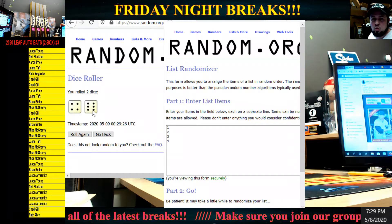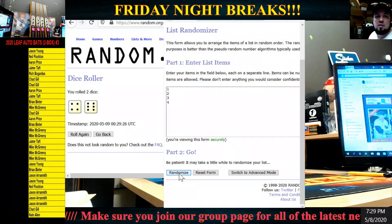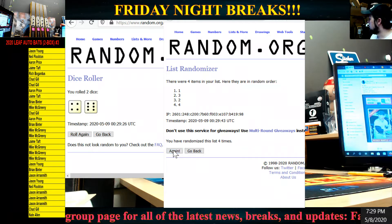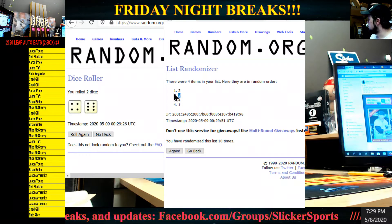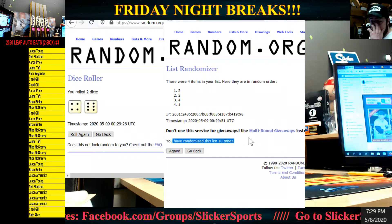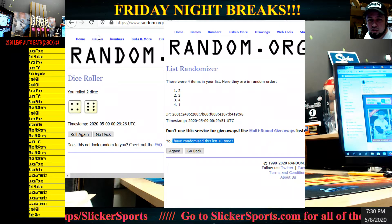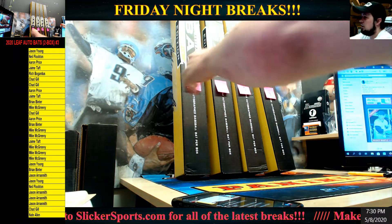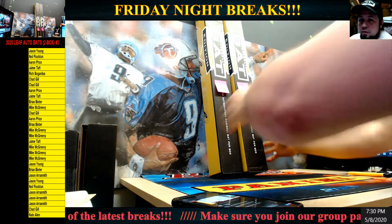Ten times. We have four and six, so the top two on ten will be for break number three, and then the other two will go for break number four. One, two, three, four, five, six, seven, eight, nine, and ten — so boxes two and three. Alright, two and three, so I'm going to take one and four away, and we'll go with two and three.